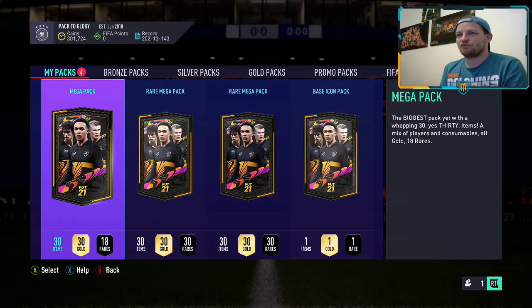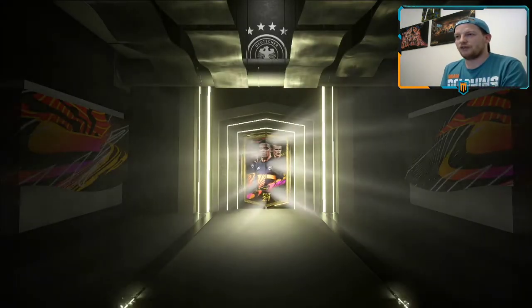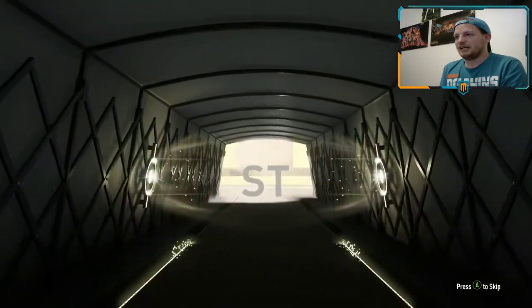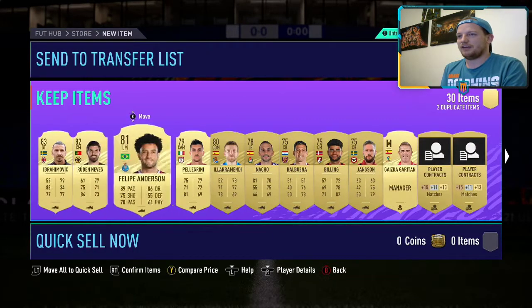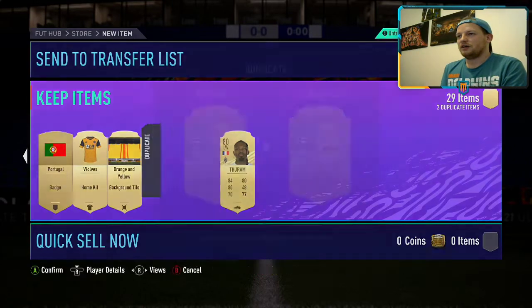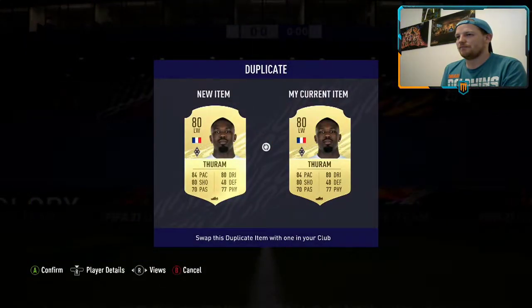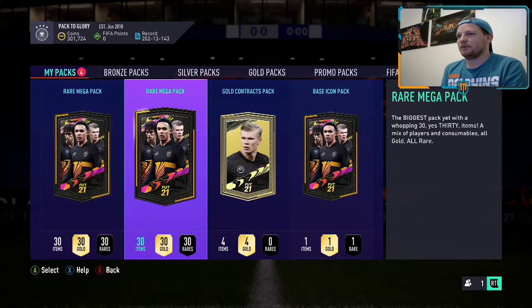As we go into these final three packs - we've got a mega pack and two rare mega packs. I think all of these are now untradeable. We pack ourselves a board - it's Zlatan Ibrahimovic, 83 rated striker, Swedish from AC Milan. He's going to be joined by Ruben Neves, Felipe Anderson - some decent cards there. We'll swap for the tradable one in the club. Marcus Taram - nope, he's going to go onto the discard pile and get zero coins.